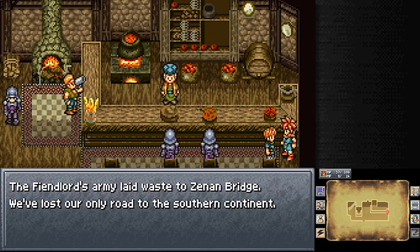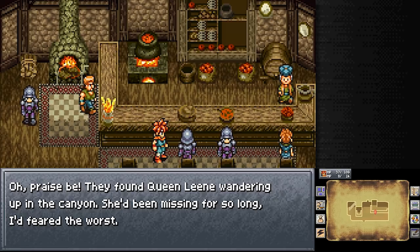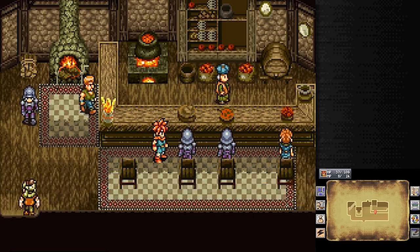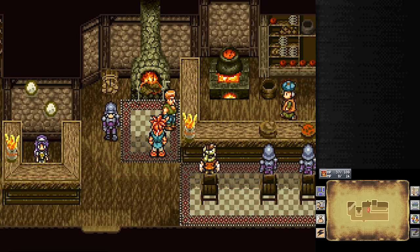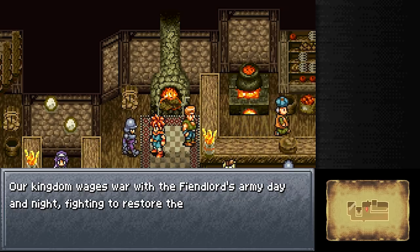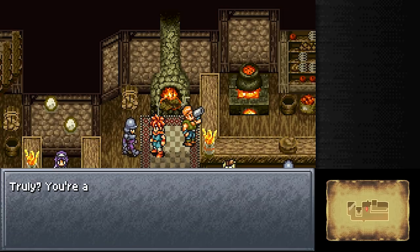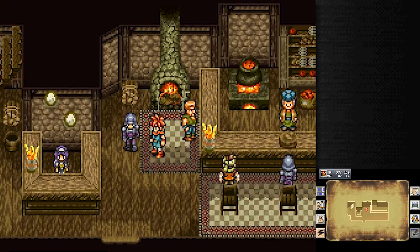Fiendlord's army laid waste to Xenon Bridge — we've lost our only road to the southern continent. They found Queen Lean wandering up in the canyon; she's been missing for so long, I'd feared the worst. She must be back at the castle by now, getting some much-needed rest. Context clues tell me that's probably good stuff. Even a half-wit would know this is the land of Guardia. Our kingdom wages war with the Fiendlord's army day and night, fighting to restore the realm's peace. You're a wayfarer, then? I suppose you might not know if that's the case. Coming up with excuses for me — I appreciate you.